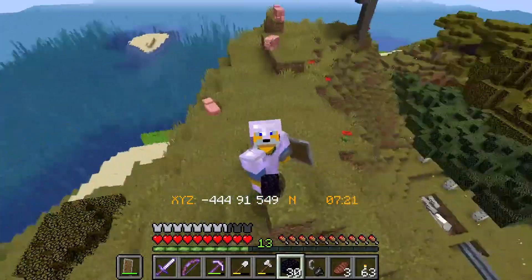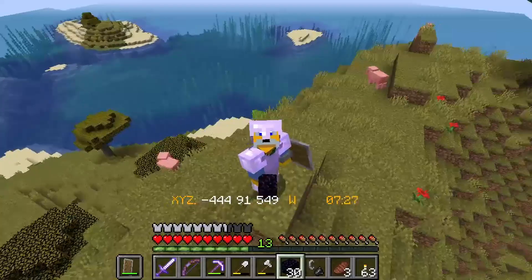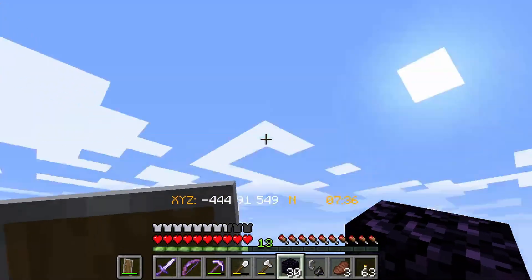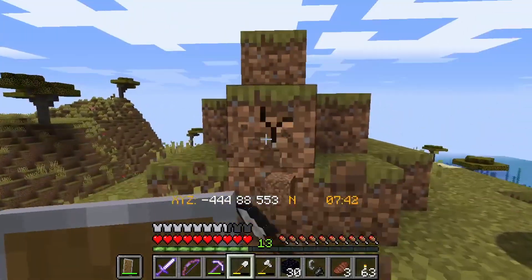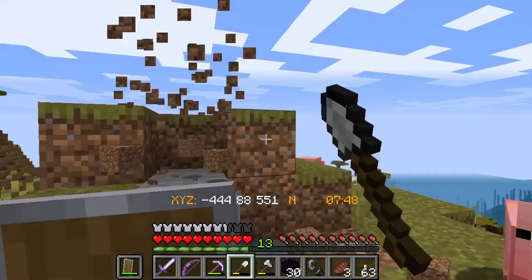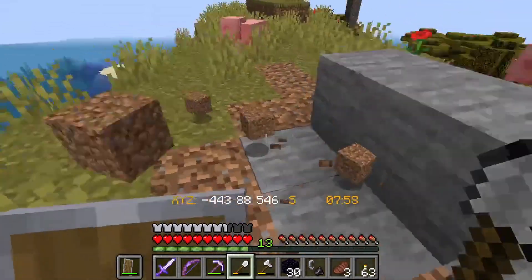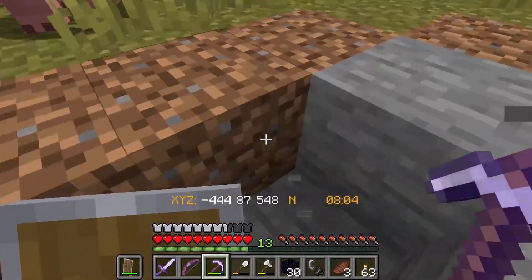All right, here we are — I'm up on top of the mountain. Didn't take that long. I do want to explore inside of this mountain because that's part of my idea. But apparently this is the pig's mountain. Hello, piggies — don't mind me. I am just going to excavate some of the mountain here. There we go — and a spot for our portal.